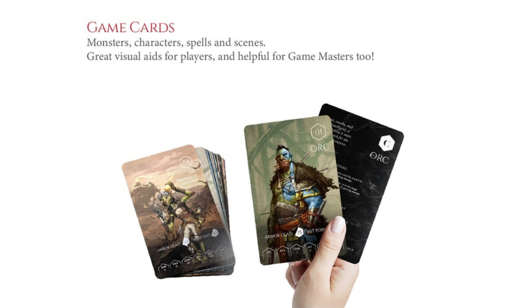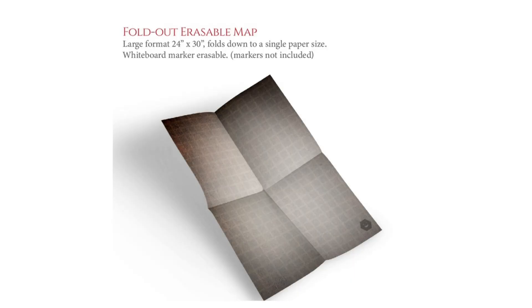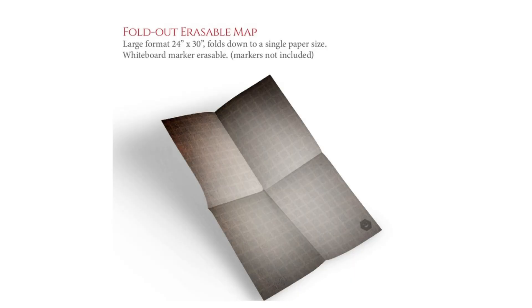These cards aren't necessary for play, but they're included in the package as aids for both players and GMs to make the game run smoother. Also included is a reusable dry erase game mat and tokens to place on the game mat to keep track of combat and movement during gameplay.